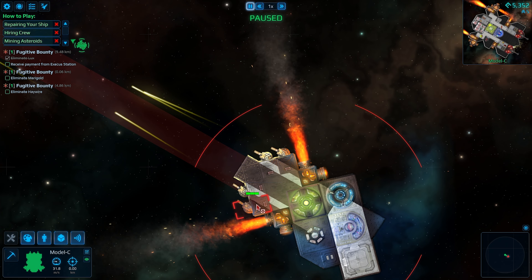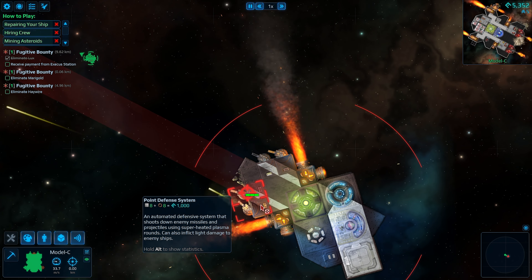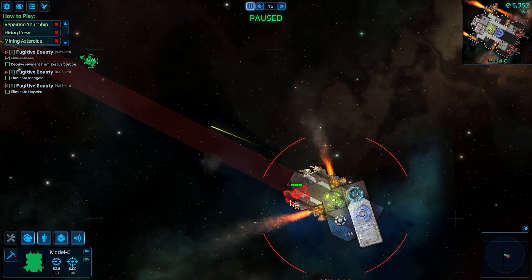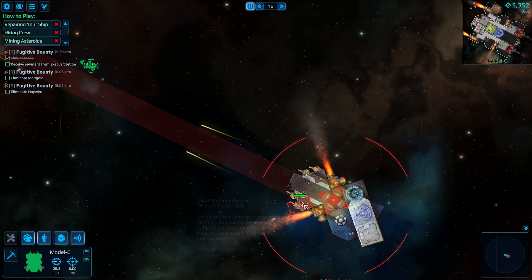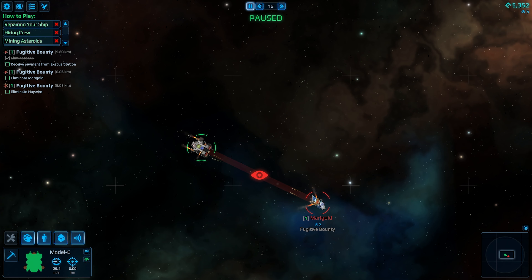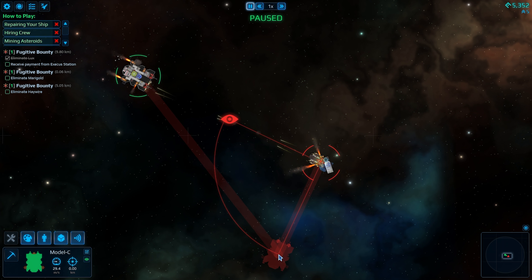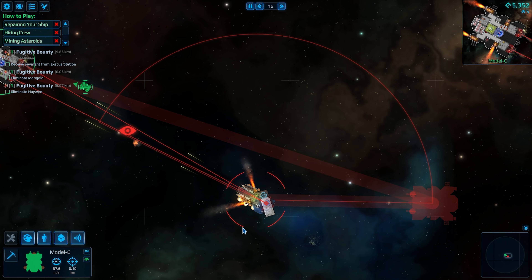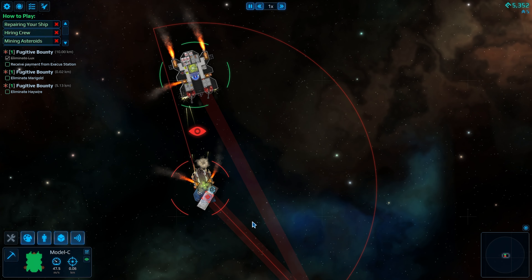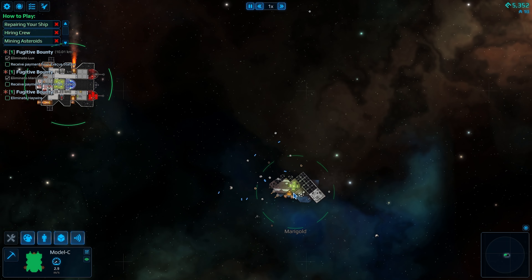Let's go ahead and do some manual targeting. These are point defense — whatever they're called — they're stopping projectiles. So what I need to do is actually make a tactical move. I want to be on his backside, right there. Now I'm going to target that. There we go. And that's how you do it right there, ladies and gentlemen.